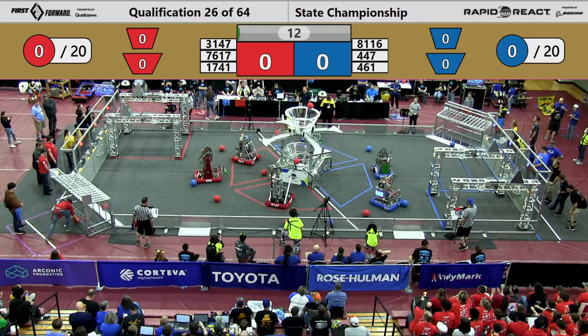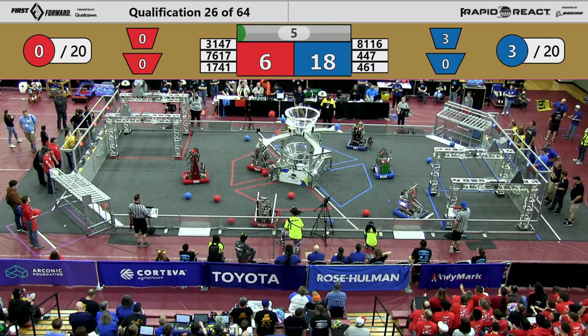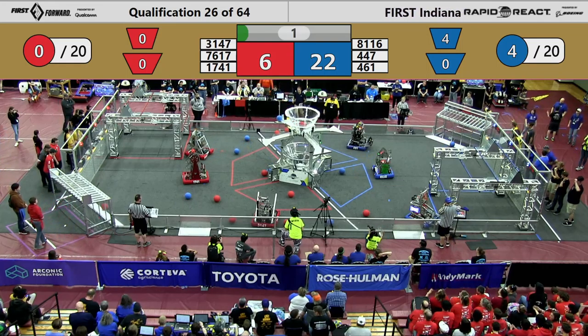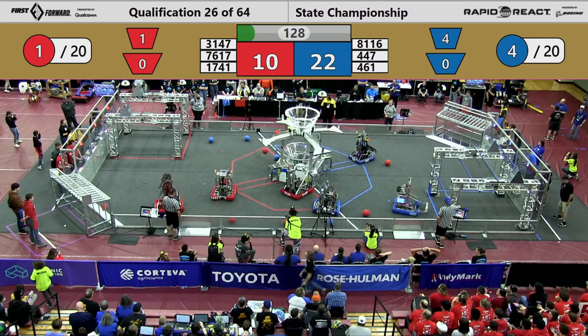As Autonomous kicks off in this match, the first move is coming from the Red Alliance. We see four points scored for every cargo going up top on either side of the field. It looks like we will have an advantage for Blue coming out of Autonomous. During auto they score four cargo, a score of 22 points versus the Red Alliance's 10. Drivers now in control.